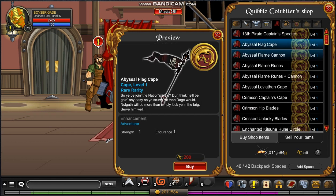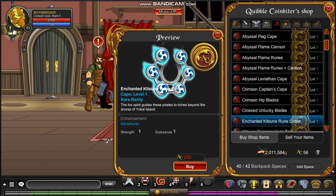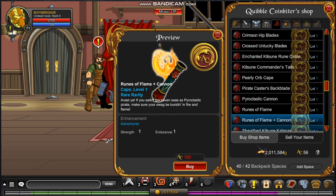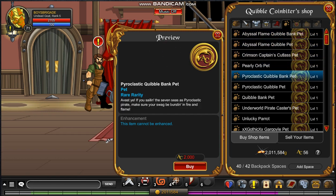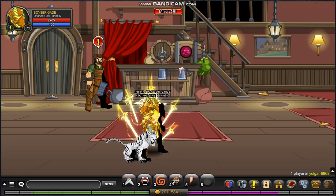Now for the capes, I'm just gonna do it quicker because this is taking quite some time. The capes are quite okay, slightly innovative. Overall for the 2019 naval commander shop, I think it's pretty okay. Cool.